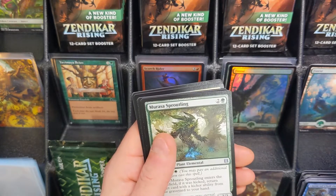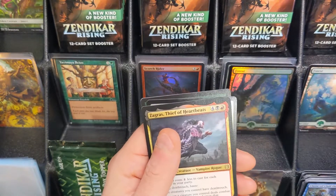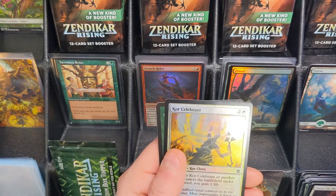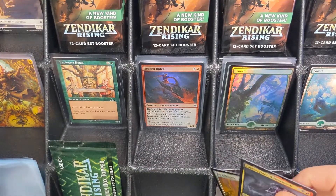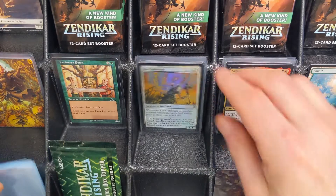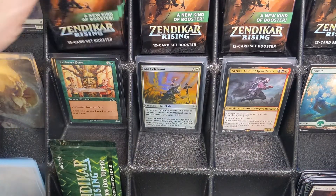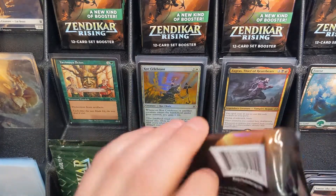Spitfire Legac in Showcase, and our rare is Zagris, Thief of Heartbeats, followed by a Core Celebrant and a Cat Beast Token. Currently none of the tokens in the set are worth more than $1. They're all pretty low value — I think that's because this set has been opened quite a bit in hopes of opening up good expeditions.